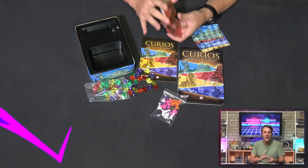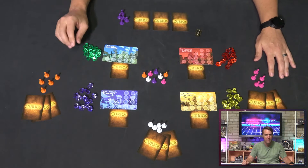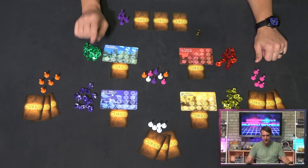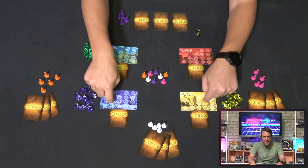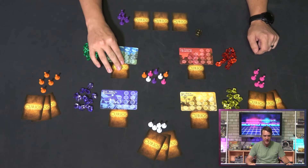Let's set up for a game, and I'll take you through it. Transitioning smoothly into the setup, you'll put out all four location cards and some number of gems at each based on the player count. Here, we're set up for four players, which means twelve gems at each location. Each player will take five of their color archaeologist tokens, setting aside the others, which we'll come back to in a little while. Shuffle each of the four market stacks separately and then deal one card from each stack face down into its respective site.